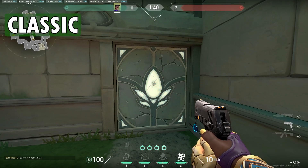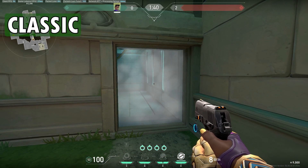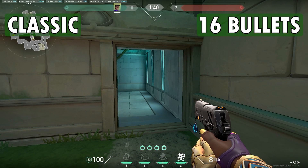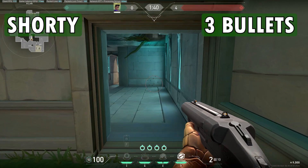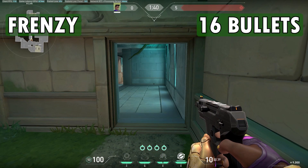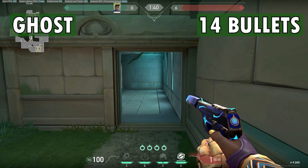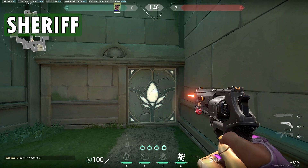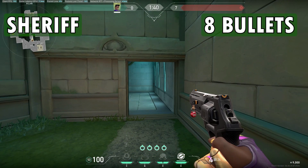Starting out with Classic — it took 16 bullets. Shorty took 3 bullets. Frenzy took 16 bullets too. Ghost took 14 bullets. Sheriff took 8 bullets.